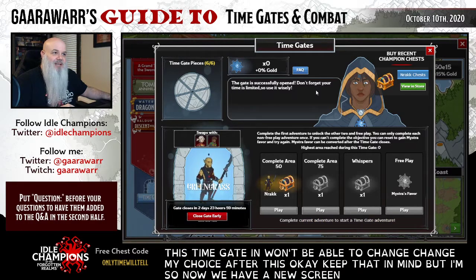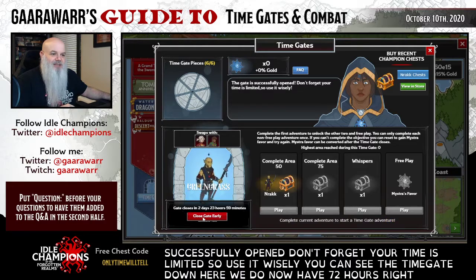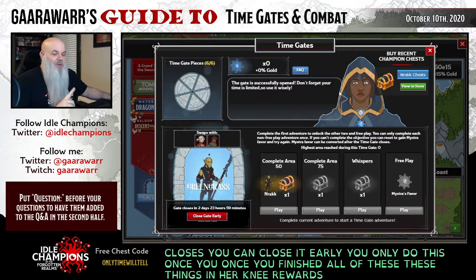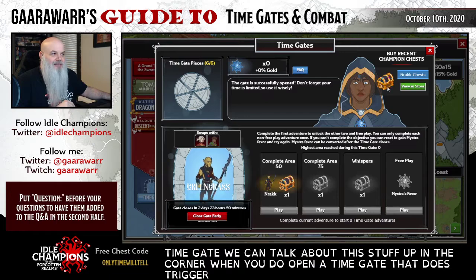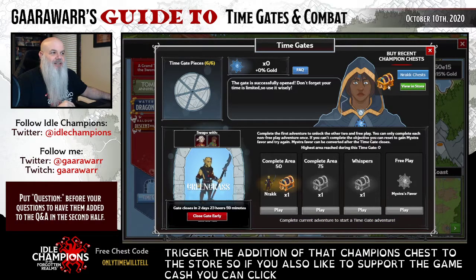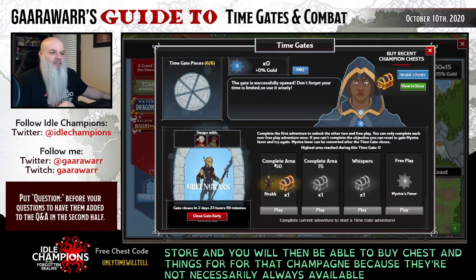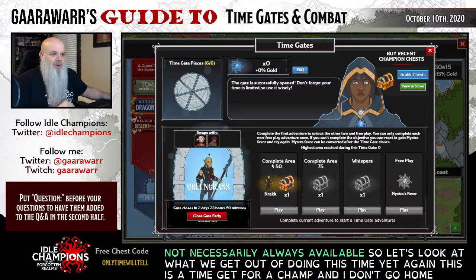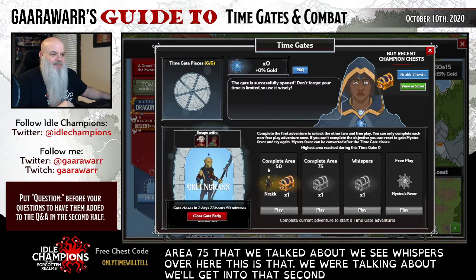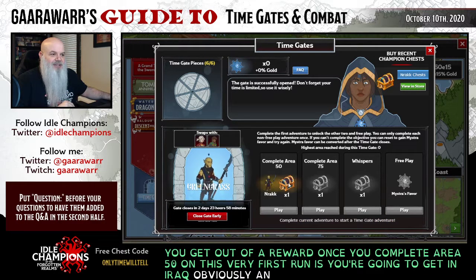We're going to choose Narak and hit open. This is going to lock the Time Gate in - you won't be able to change your choice after this. The Time Gate is successfully opened. Don't forget your time is limited, so use it wisely. We now have 72 hours - gate closes. You can't close it early. You only do this once you've finished all of these things and earned your rewards. When you open a Time Gate, that triggers the addition of that champion's chest to the store, so if you also like to support the game via cash, you can click there and buy chests for that champion.